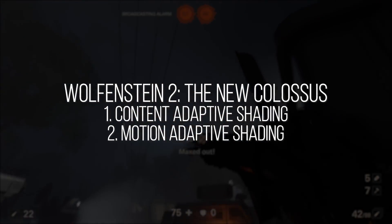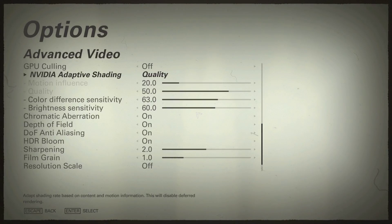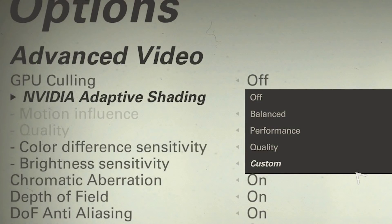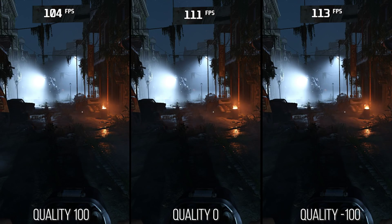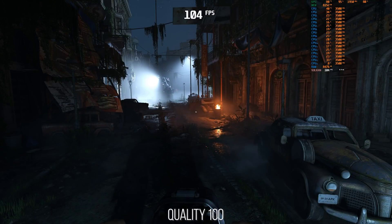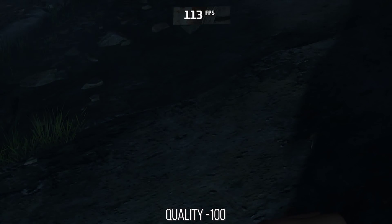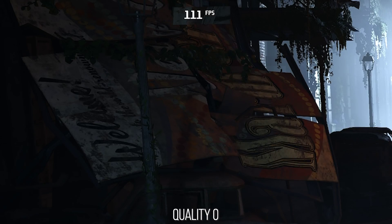Wolfenstein II: The New Colossus uses the first two of these methods to determine which parts of the image need less shading work. These are exposed through four presets added in the patch and four slider controls. You have the ability to turn it off, then there's the quality preset, balanced, and performance. Then you have the custom option which allows you to tweak the four sliders determining this VRS texture. The quality option, going from negative 100 to 100, allows you to tell the renderer how steeply it degrades regions of the image. Closer to negative 100, more regions will be shaded in a 4x4 fashion instead of 2x2 or 1x1. Look over here at the sign as I adjust that value down to see how it becomes less detailed.